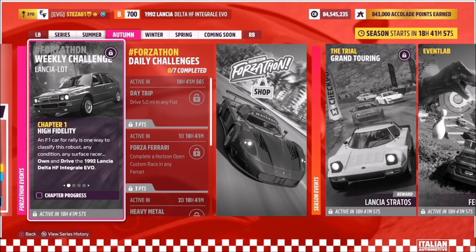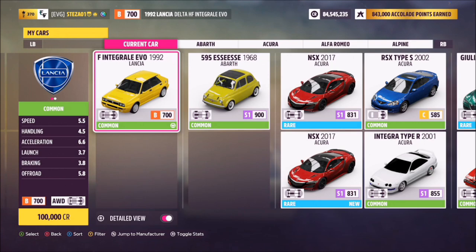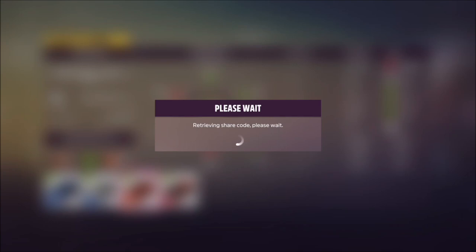Hello and welcome back to the channel. This week's Forzathon guide is called Lancia Lot, which wants you to own and drive the 1992 Lancia Delta HF Integrale Evo to complete all the challenges. This car was added as part of the recent Italian automotive pack, so you can purchase it in the auto show — it's not a DLC and it will set you back 100,000 credits, so not cheap but not that expensive.